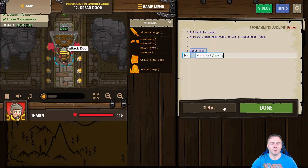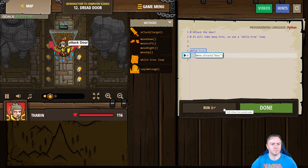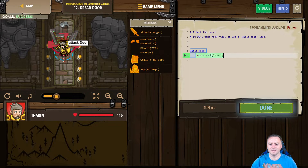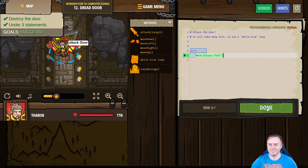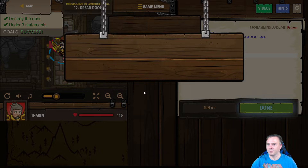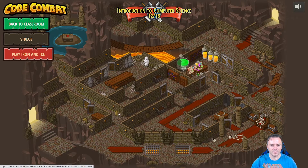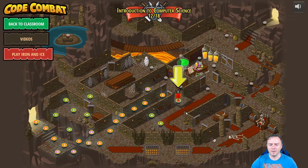Let's run that and see what happens. Awesome — we got there! We've saved the dog behind the scenes. Done and dusted — that's level 12 done. If we come back up here, we're now at the hack and slash section.